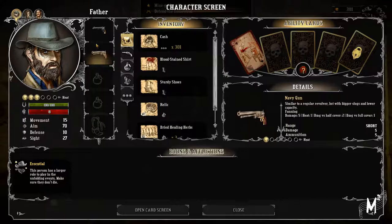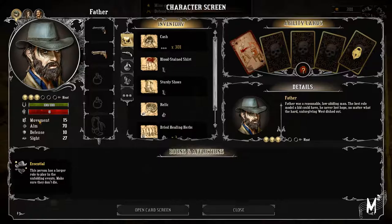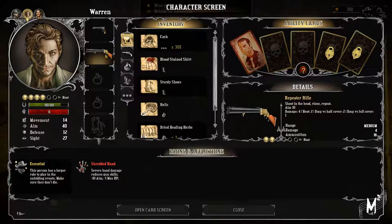Hey guys, welcome back to another episode of Hard West. I've been spending a bit of time going through each of the characters and also going through the equipment. I'll just double check the movement - 15, 14 and 14.